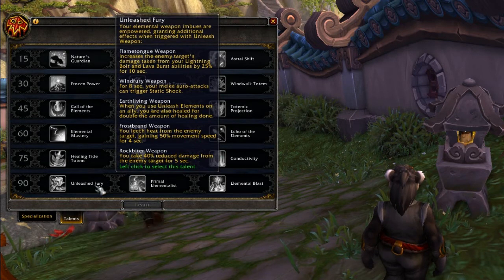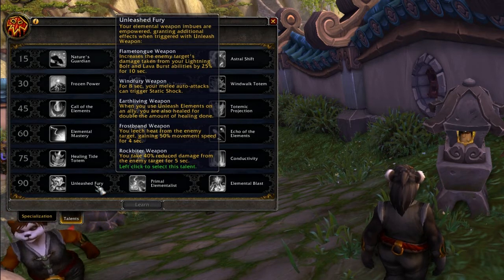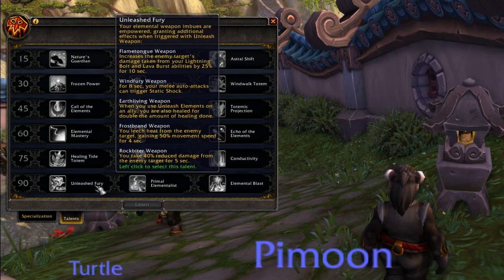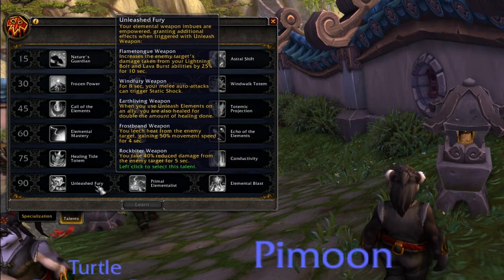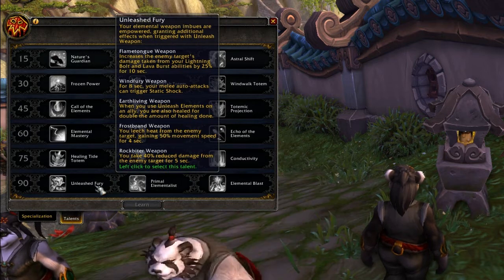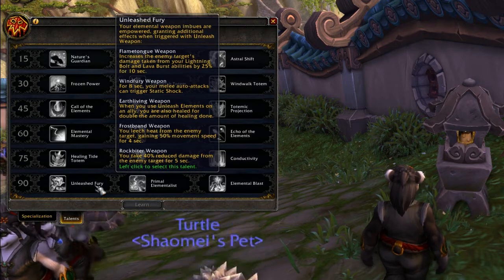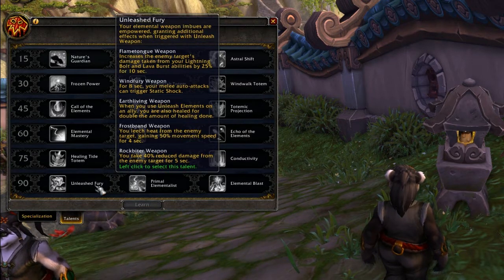Unleashed Fury is a modification to Unleash Elements. I'm primarily interested in the Elemental version, and it looks amazing - it increases the enemy target's damage taken from Lightning Bolt and Lava Burst by 25% for 10 seconds. That is going to make me very happy - that just sounds absolutely beautiful.